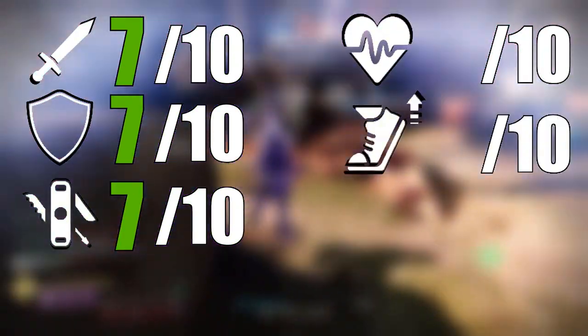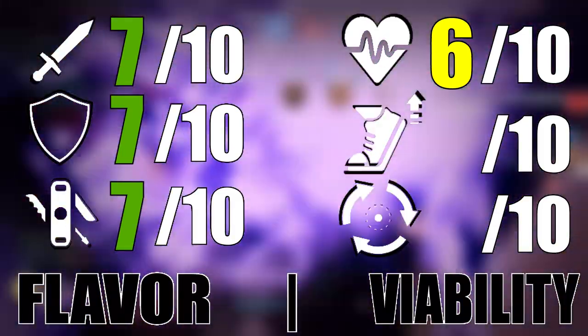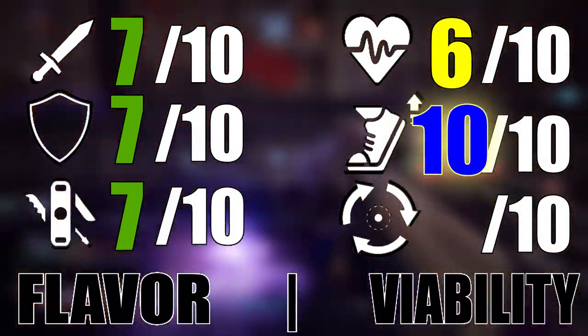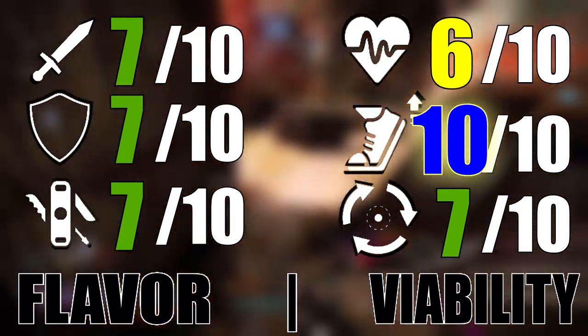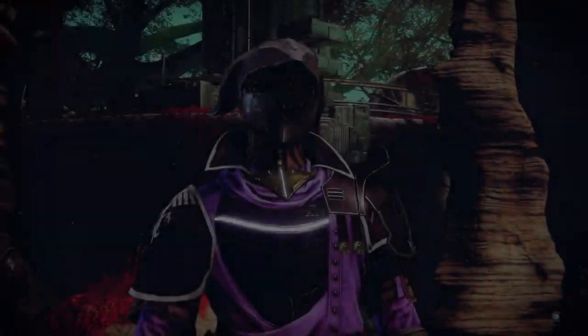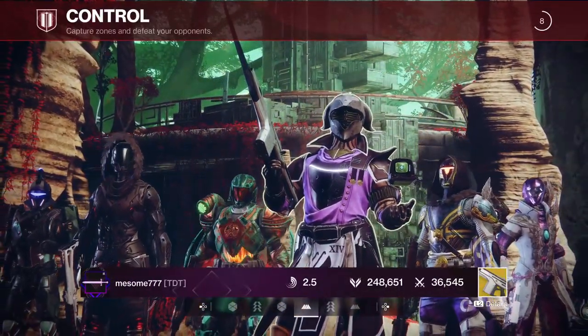Offense: 7. Defense: 7. Versatility: 7. Survivability: 6, because the subclass's passives give you a little bit of health back with ability kills. Speed: 10 — this is literally the fastest thing you can do in Crucible without needing heavy or some type of super. Consistency: 7. Flavor: S. Viability: A+. I've actually played with this build before from my live streams, which we do on Tuesday at 1 p.m. Pacific.